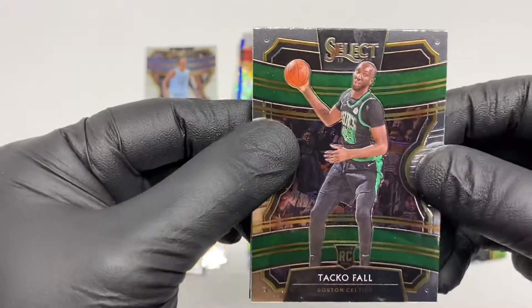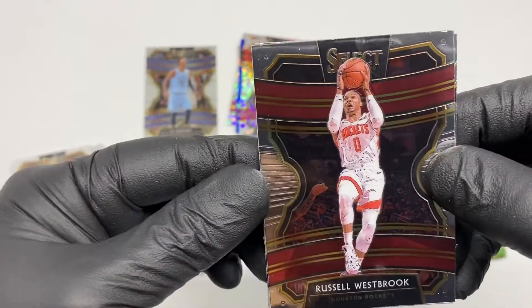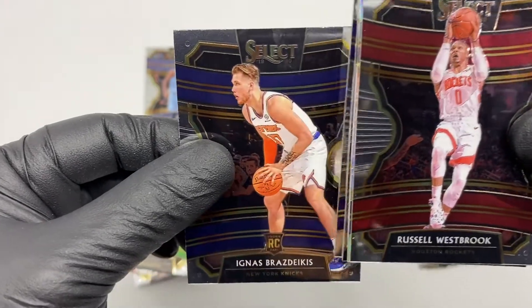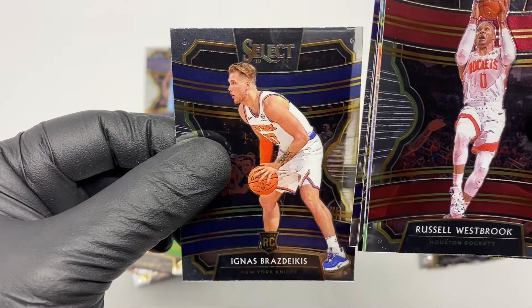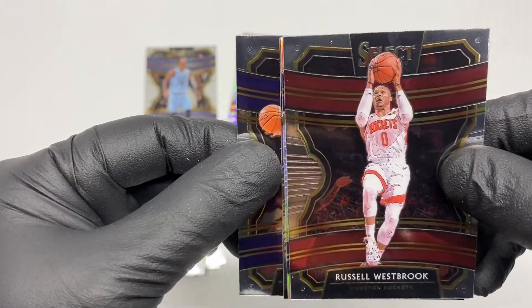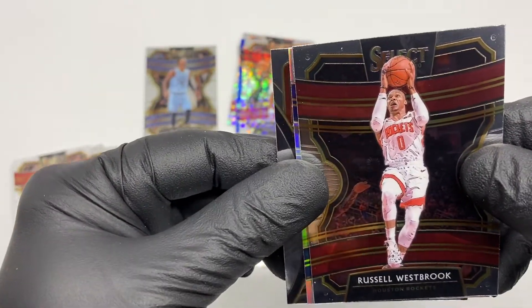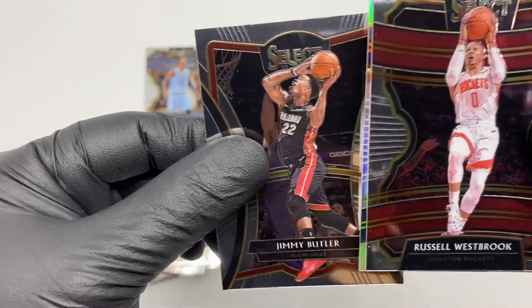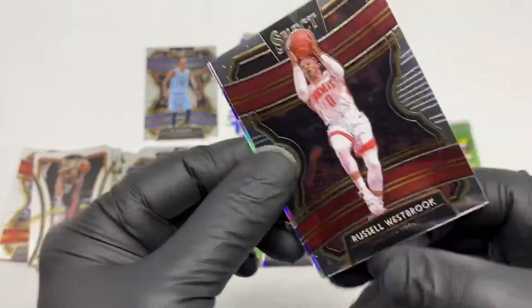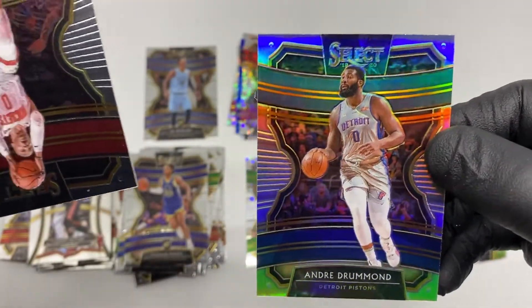Third pack: Tacko Fall RC base, Russell Westbrook, Ignas Brazdeikis RC base, Jordan, Jimmy Butler, and the silver is Andre Drummond.